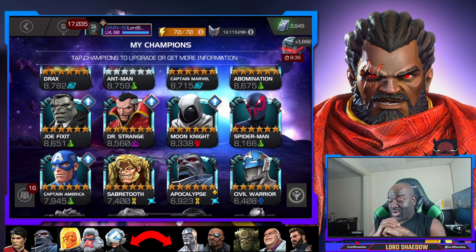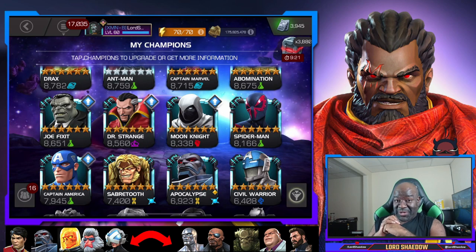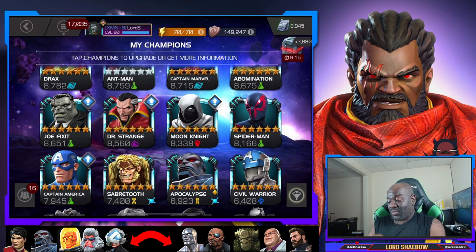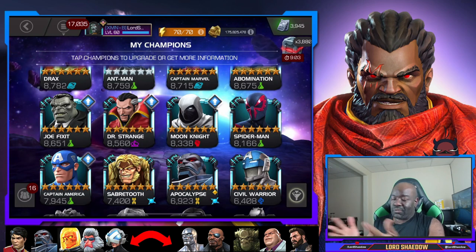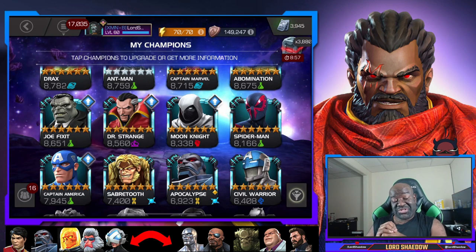Let's take a look at our haul. We got Spider-Man 2099, Sabertooth, Apocalypse, and Civil Warrior. That is a nice haul. Apocalypse I knew I was already going to get so I was already excited. Spider-Man 2099 is crazy good. Sabertooth has a nice synergy and is actually pretty decent. And Civil Warrior is arena fodder, but wow - that was a nice cyber weekend haul.